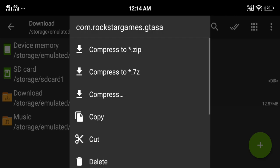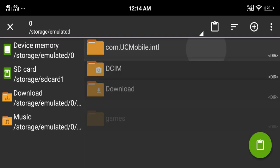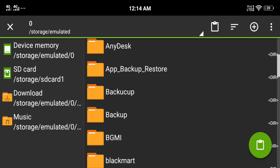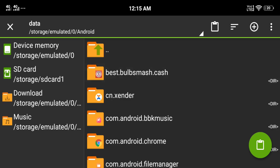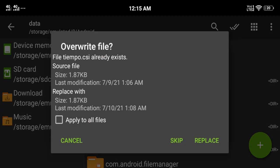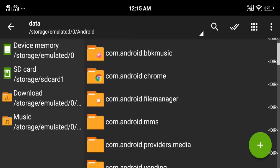Copy or cut this folder. Then go back, open it, and go into the folder. Navigate to the data directory, and then paste the folder there. I have already done this step, so I will show the result.